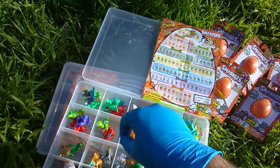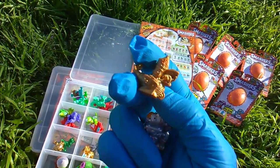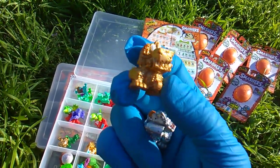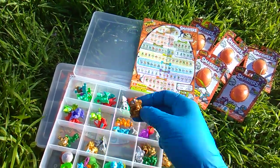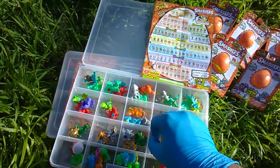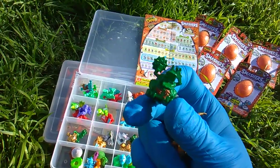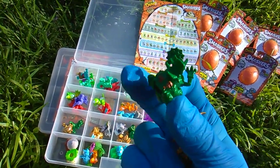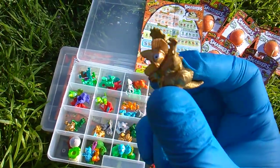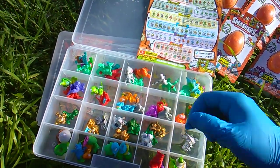The next dude is called Robo Rex — a T-Rex holding what looks like a torch, some kind of fire, with a bone between his teeth. I got gold, silver, and green — Robo Rex complete. This guy is called Dino Saw — a good pun, not dino-sore but dino-saw — he's got a circular saw blade for his right forelimb: green, gold, and silver. Finally, rounding out the robot dinos, Wrench Tech: silver and gold, but I'm missing green.